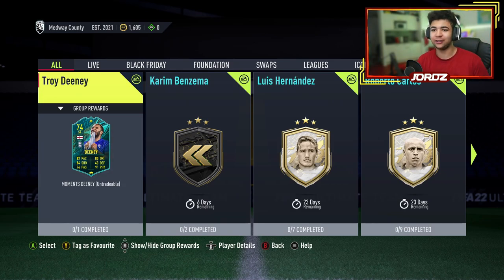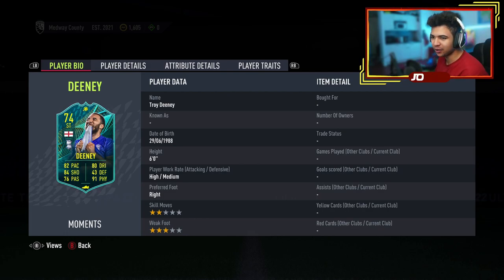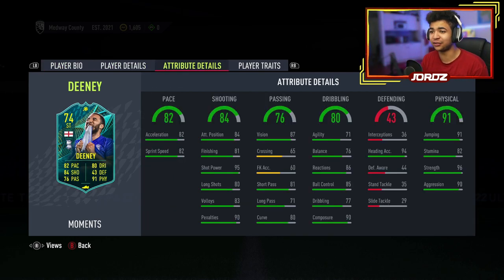Right there guys, welcome back to the video. As you guys can see, Troy Deeney Silver Player Moments — Troy Deeney. Obviously 2-star skills, 3-star weak foot, high/medium work rates, 6-foot tall, and at the same time, such a good card.